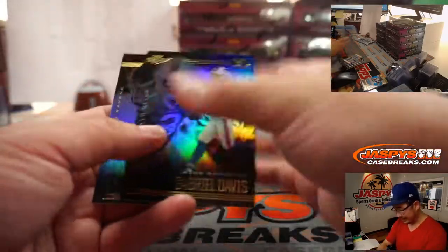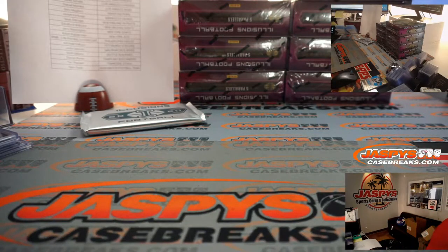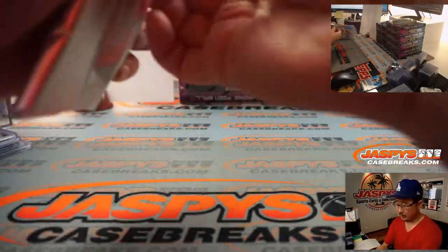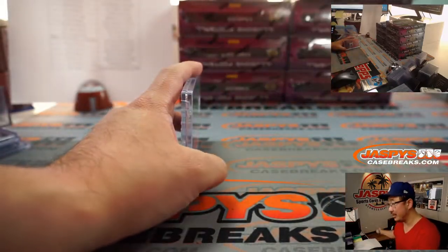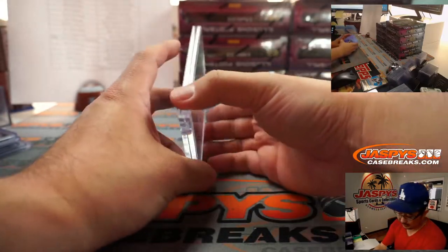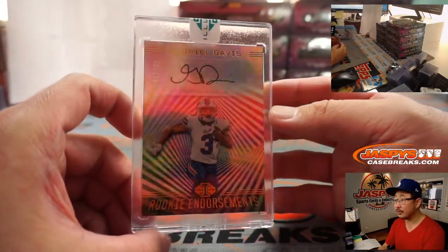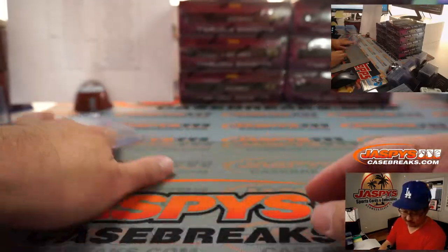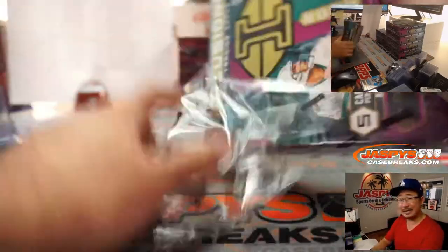Christian McCaffrey — just when he came back, he banged up his wing. The one encased card per box, a nice little touch that they do — it's going to be Buffalo. Gabriel Davis, Buffalo Bills, 12 out of $150. Bills are picked up straight up by Daniel Morales. All right, good start. Next box.